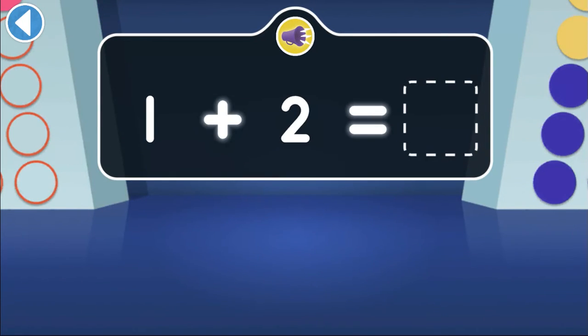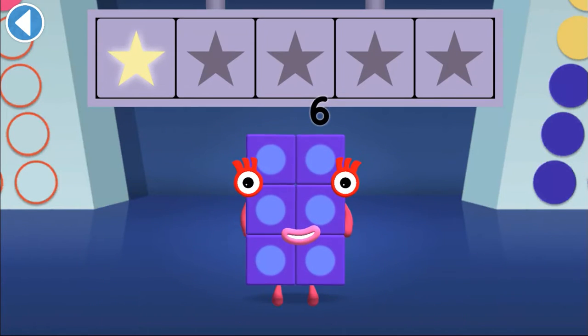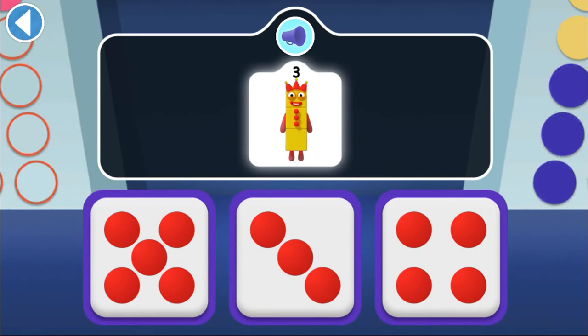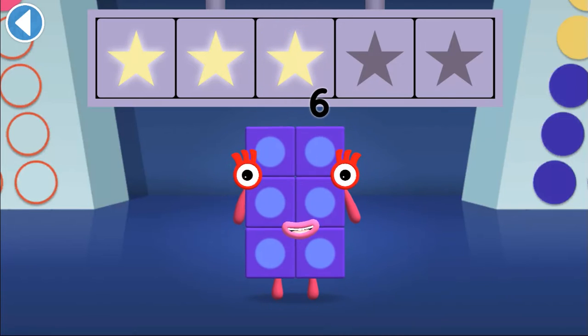One and two are making a friend together — which number can they make? Hooray! You won two super shiny stars! Can you see three's juggling balls? There are three of them! Woohoo! You won three super shiny stars!